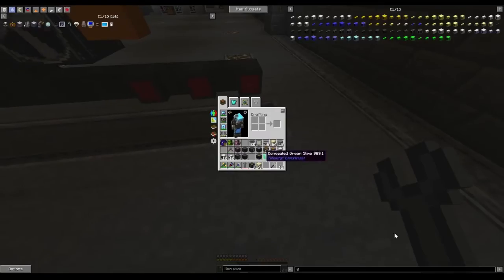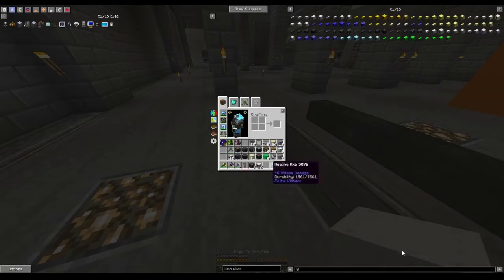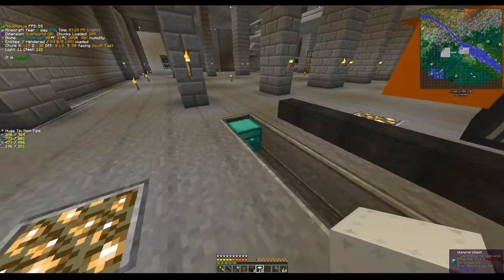Let me show you what you can do with a larger item pipe. Let's say now you have more tin — you can certainly macerate these down and you'll get all your tin back. Now you have enough to upgrade to the huge tin item pipe. So now you're going from one stack every two seconds to four times that — two stacks every second.